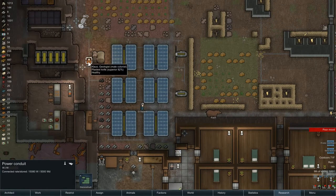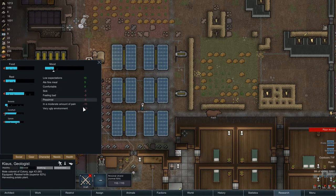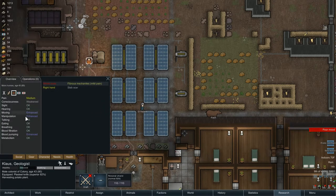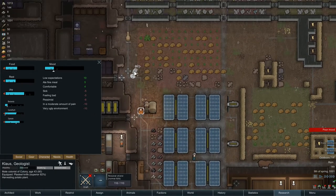Klaus is not a power conduit. He's about to go into a mental breakdown because he's got so much stacked against him right now. He's got this disease - fibrous mechanitis - which is going to enhance everything in exchange for giving tremendous amounts of pain. That pain is going to build and become worse throughout the 20 days this disease will last, and I think we're only one day into it. It's already given him a negative 10 in pain, negative 5 for feeling bad, negative 5 for being sick, and he's a pessimist already in a very ugly environment.